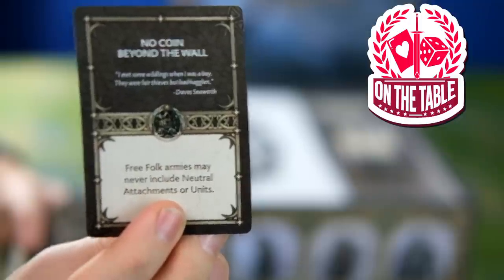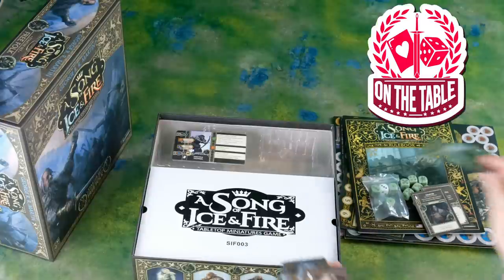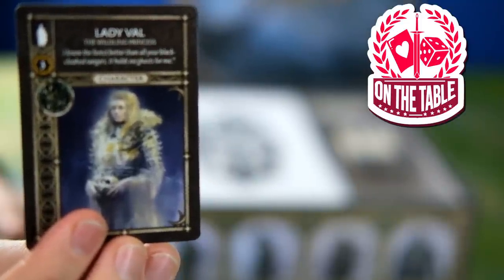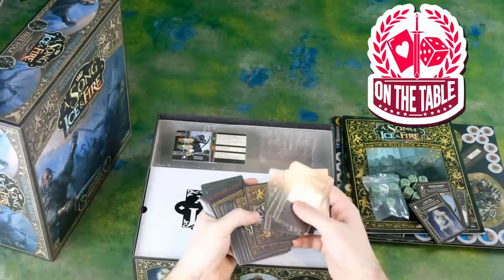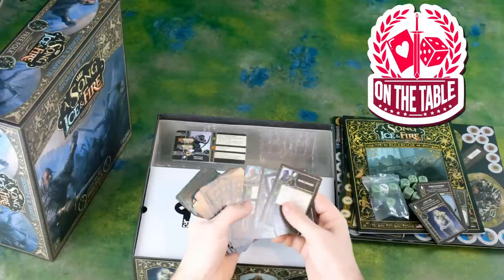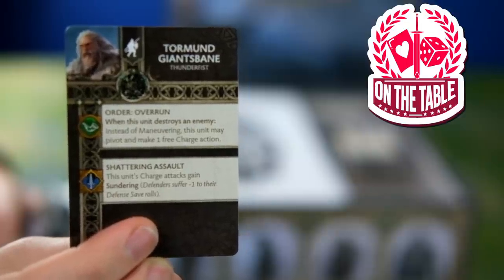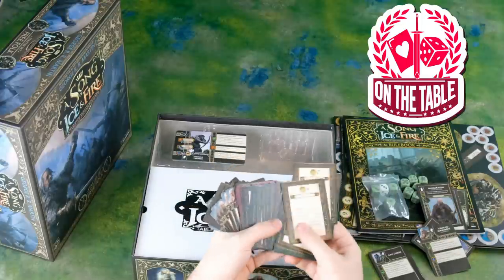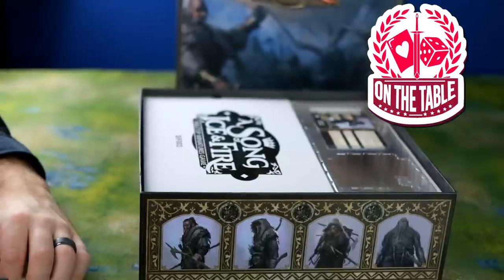We've got the No Coin Behind the Wall — Free Folk armies may never include neutral attachments or units. Your Craster, Ally of Convenience. Of course everybody's favorite, Mance Raider. And of course Lady Val, the Wildling Princess, not making an appearance in the Game of Thrones TV series. Your Raid Leaders Tactics cards. Tormund, who I accidentally shuffled somewhere into my deck — of course when I got the game I had to look at Tormund Giantsbane, and I'll be running a lot of him. And then all your Tactics cards, Mission cards, Objective cards. There's a ton of additional content that comes just in the paperwork of this game.